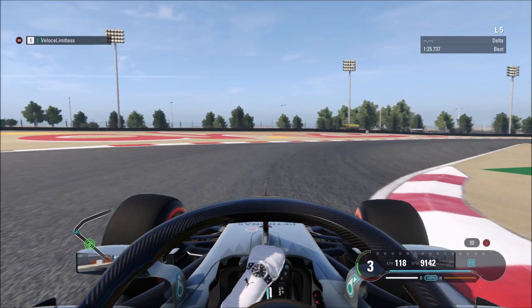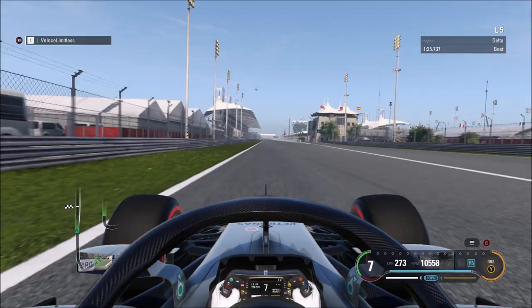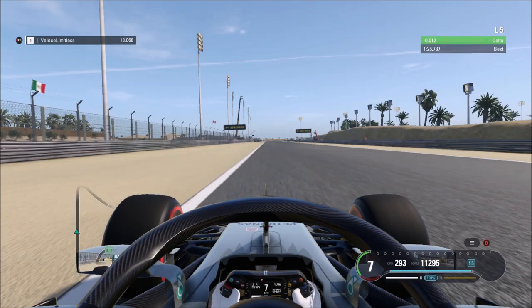We're just going to go through a lap here, basically covering the braking points, and then we'll be doing a slow motion after this on how we actually tackle this track. I was always trying to get into DRS as early as possible. For this first corner, you really want to be braking just before the 100m board. Coming out through here now, completely flat out — try and go flat out for that right-hander. And again here, 100m board roughly.